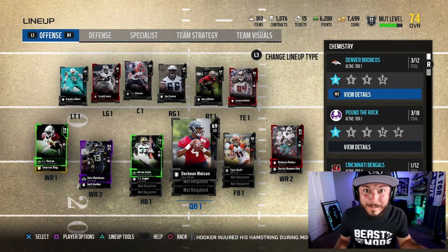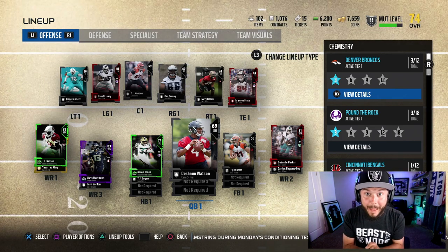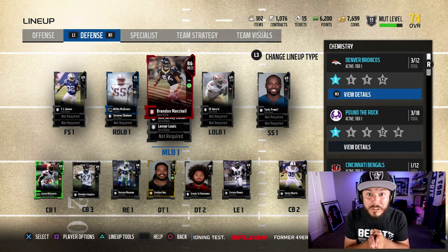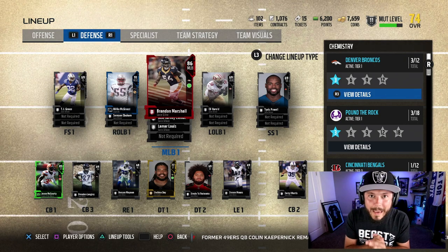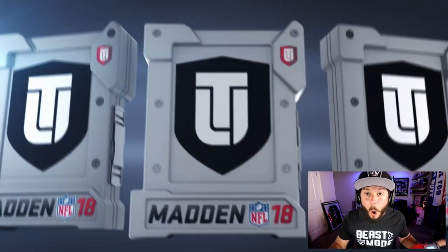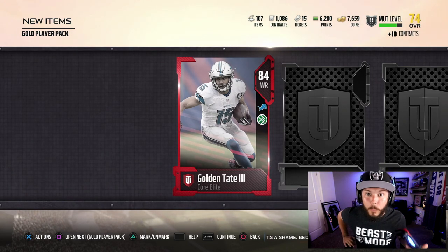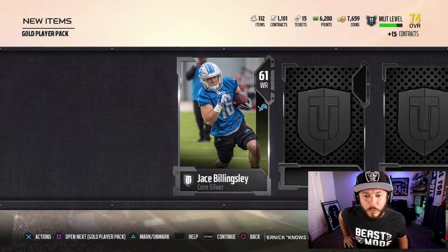There are limited-time cards in the game. We earned ourselves a ton of packs, but more importantly I gotta pull a quarterback. We earned 16 gold player packs, and the most-rated comment rule is for every 10 points we get a gold player pack — if we go over 50 we get a special pack. The only way to upgrade the team is by scoring touchdowns, winning games, and opening packs.